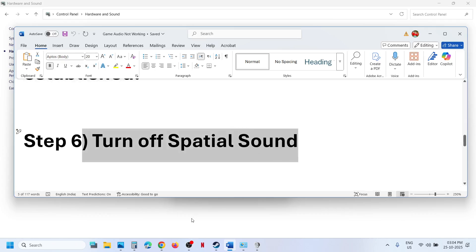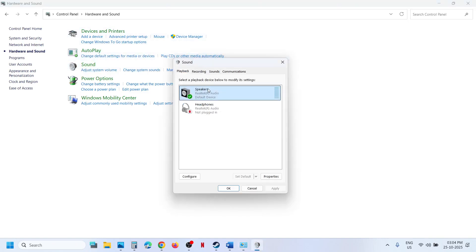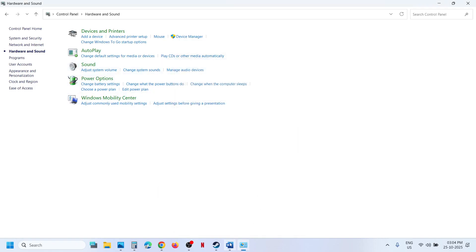The next step is to turn off Spatial Sound. Open Sound Control Panel, select your speaker, right-click, go to Properties, then Spatial Sound. If this is set to 'Windows Sonic for Headphones', set it to Off and hit Apply — Apply is important — then click OK. If it is already off, you can try enabling 'Windows Sonic for Headphones', hit Apply, then relaunch the game and check.